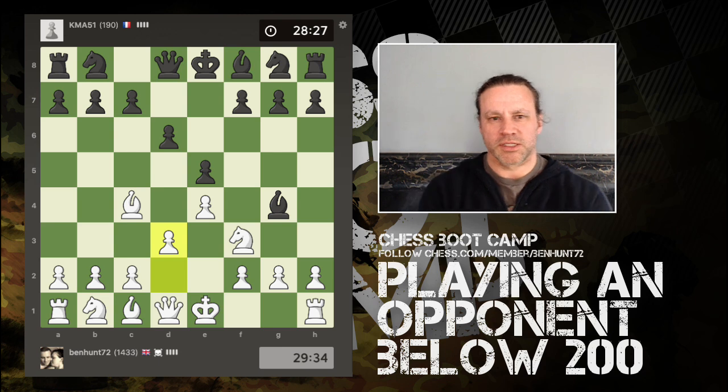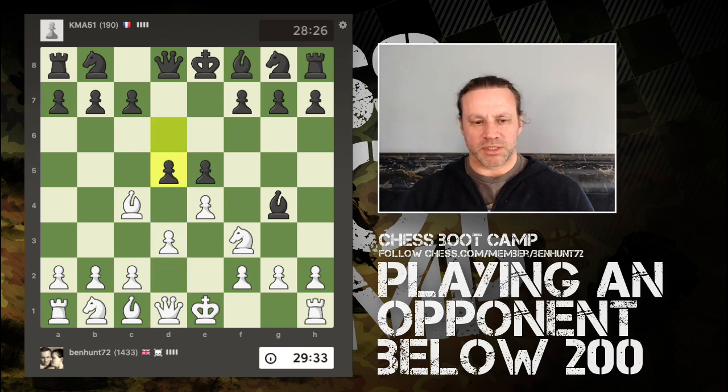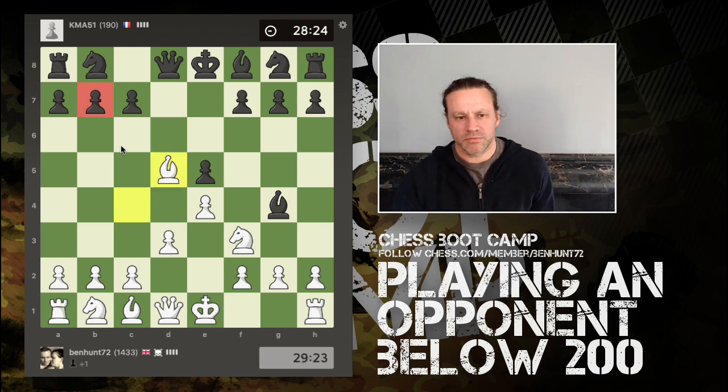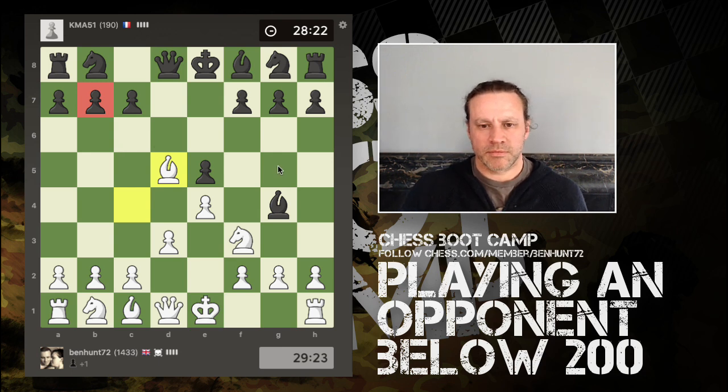This is a rated game, so this is a 0-16 for me. That simply just drops the pawn, I think, because the bishop can take — the pawn's defended only by the queen. So I'm going to go ahead and capture that. I'm also now attacking b7. He took a while over that move as well.